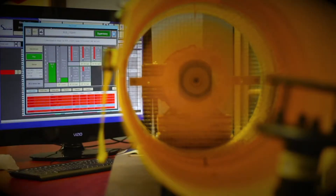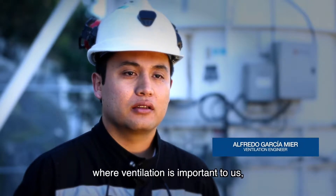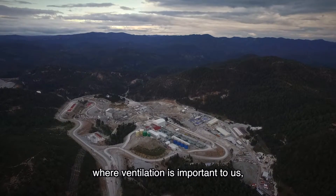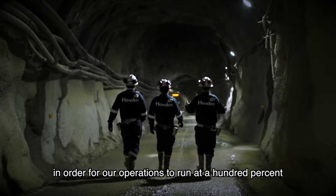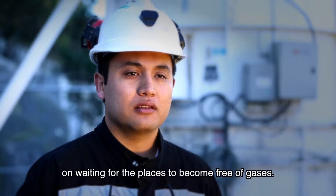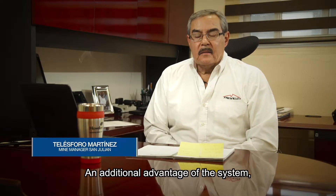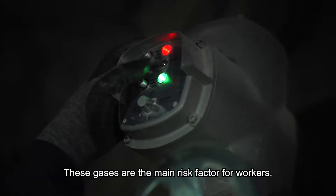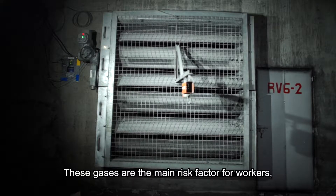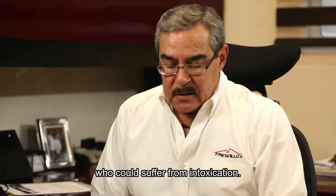Mina San Julián es una mina subterránea donde la ventilación es importante para nosotros tener nuestras operaciones al 100% y no perder tanto tiempo en estar esperando los lugares que se liberen de gas. Una ventaja adicional del sistema es el control de gases, los cuales son precisamente los factores principales de riesgo para los trabajadores para un caso de intoxicación.